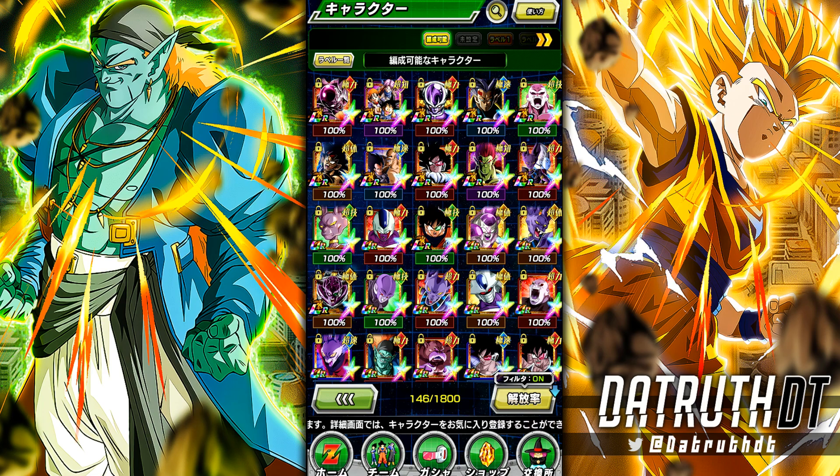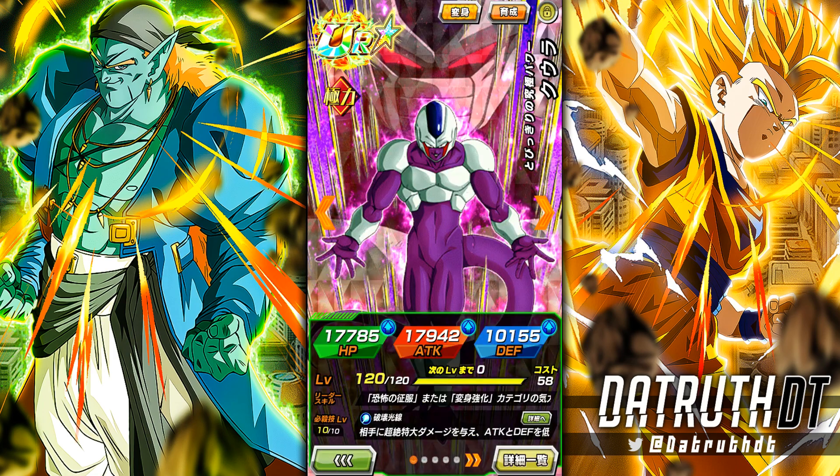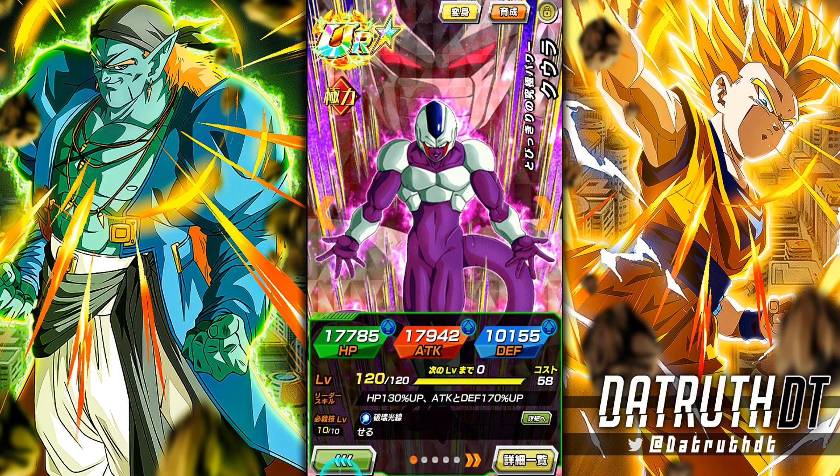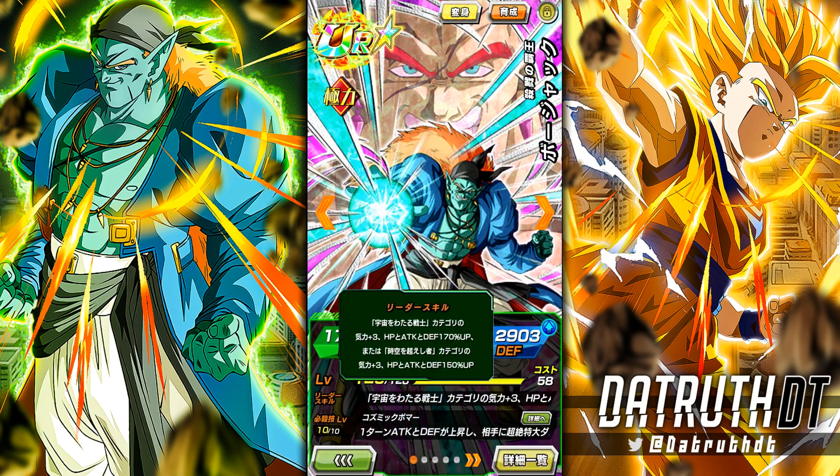I remember going back to my original video on Bojack when we first looked at his details — I thought Bojack seemed okay, like a worse version of Cooler. But the big thing that's really going to matter moving forward is how good the Space Traveling Warrior category team is, because Bojack gives a full 170 buff. To give context, Cooler is only giving 130 HP and then 170 attack and defense to his two categories — Terrifying Conquerors and Transformation Boost — whereas Bojack gives a full 170 to Space Traveling Warriors.